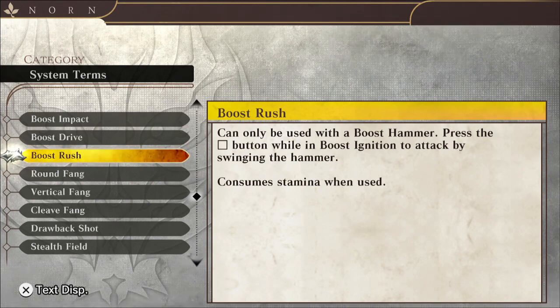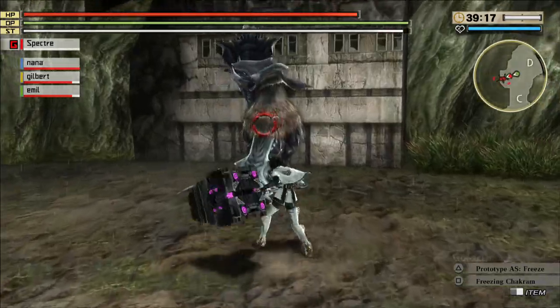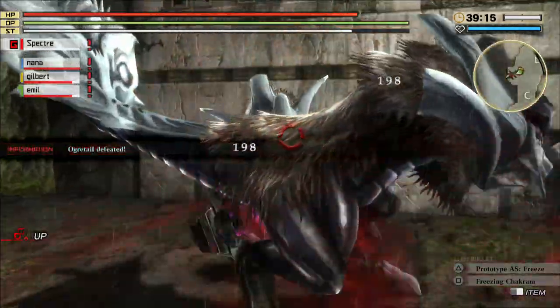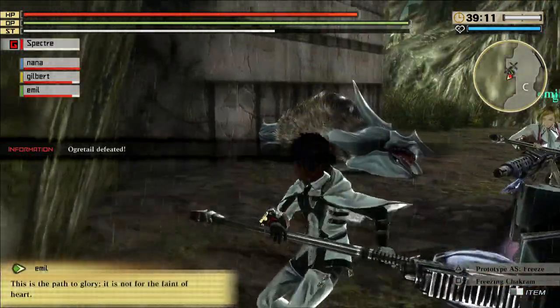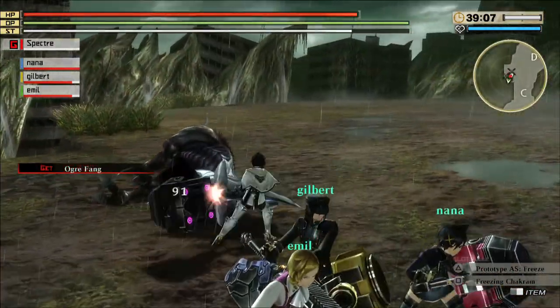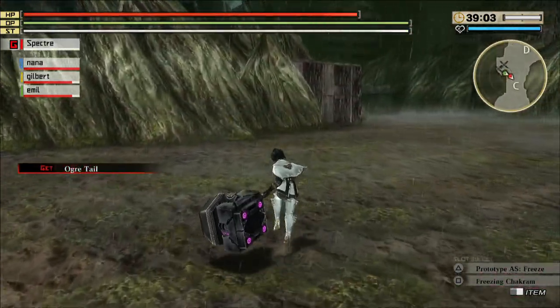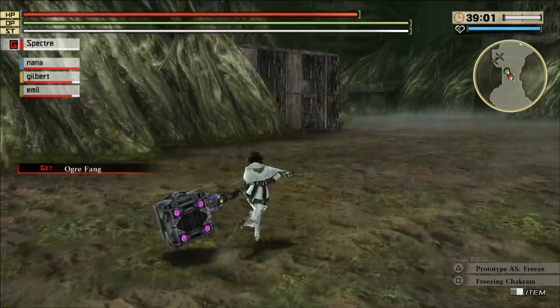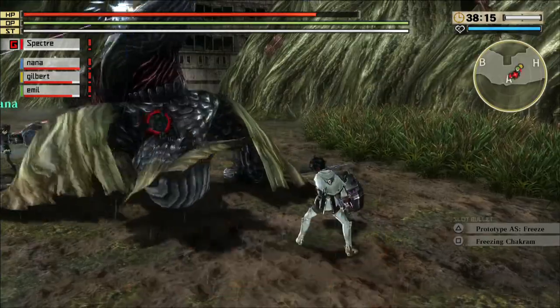I'm going to show some gameplay in the background displaying these two moves. Right off the bat — Boost Ignition — this is the Boost Drive. I really don't know how to describe this move; it's like your hammer becomes a rocket launcher and you just spin it right around.